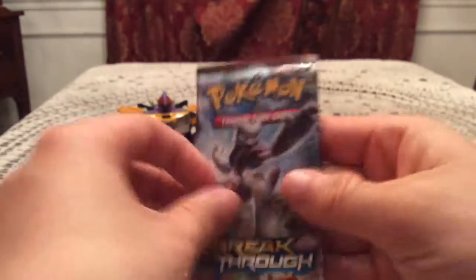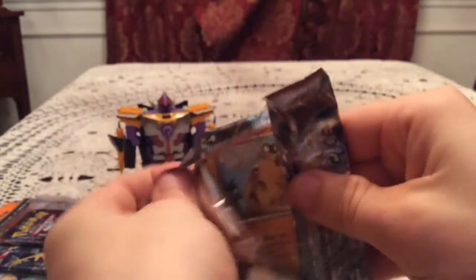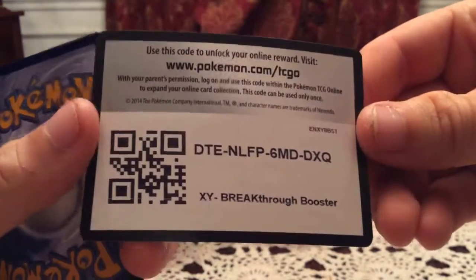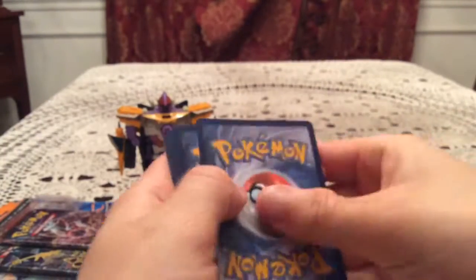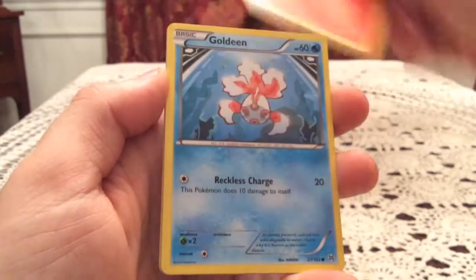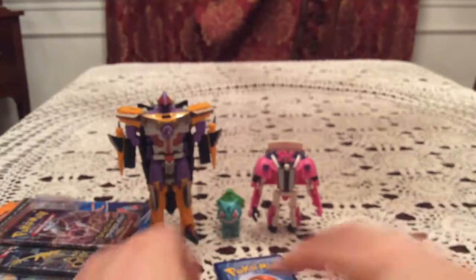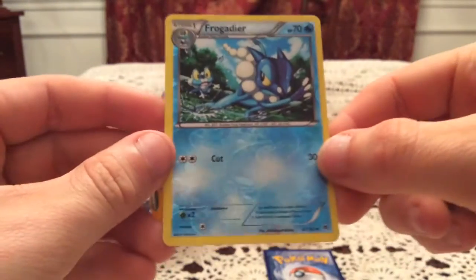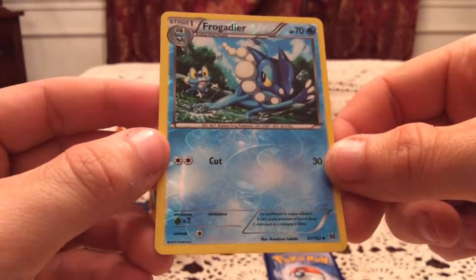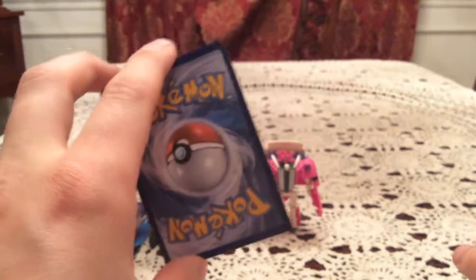Hopefully at least a holo in this last Mega Mewtwo X pack. Here's one more code for you guys. We have Hippopotas, Cyndaquil, Goldeen, Starly, Chespin, Go-Goat, Town Map, and Bunnelby. The reverse is Frogadier — uncommon number 47, another duplicate reverse. So no new reverses out of that pin blister, but please at least a holo.